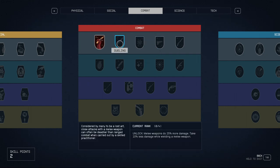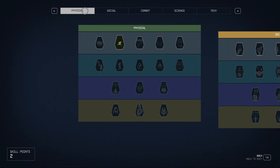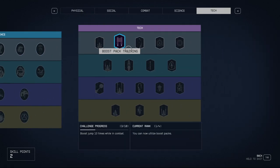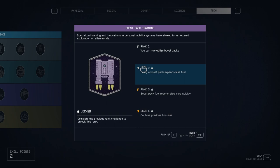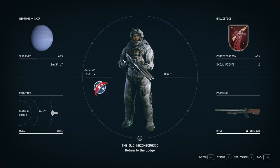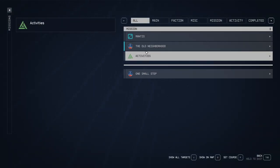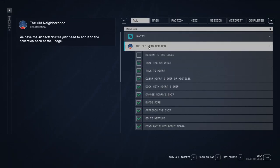We have some skill points we could spend, but we don't have anything open yet — we have booster pack locked. We need to boost ten times while in combat, and we've done three. Let's take a look at our missions and set our course. The Old Neighbor is what we're doing right now — we need to return to the Lodge.